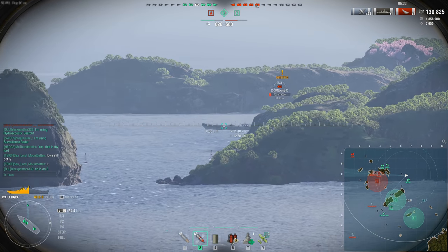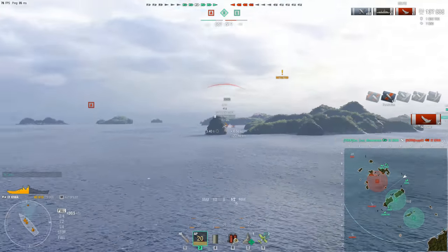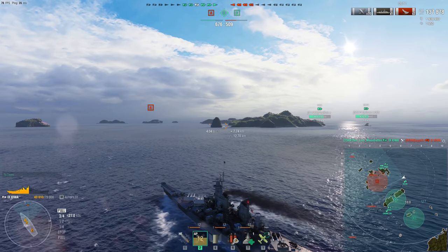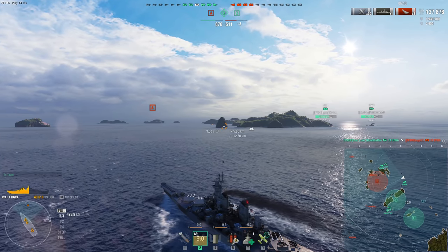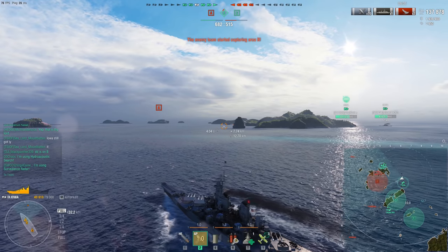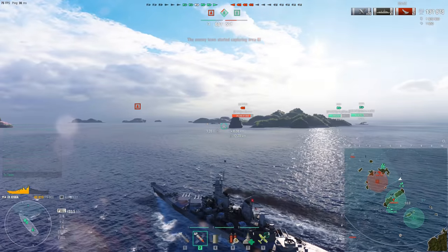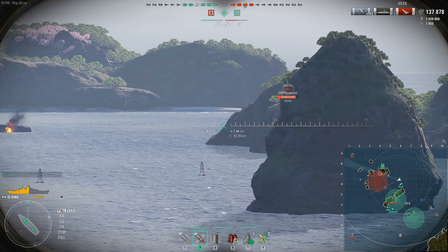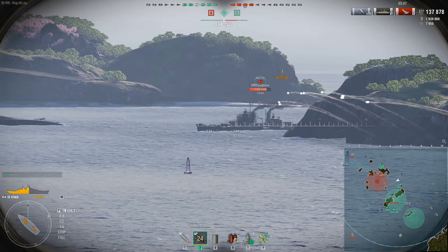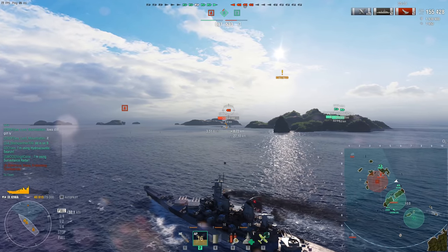I don't really consider taking the Spotter on this ship, because honestly past about 25 kilometers the shell flight time is so long it's really difficult to make shots land. If you do make shots land at that range though, they're quite effective - because of the shell arcs of the American battleships you get a very nice plunging fire effect at max range, meaning you can go through the decks of ships and citadel them. It's tricky to pull off, especially with the very long flight time, but when it works it works really well.